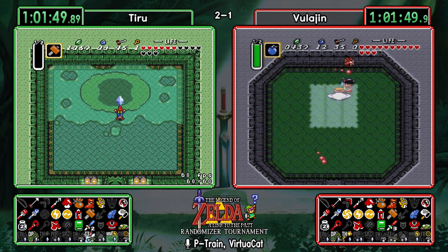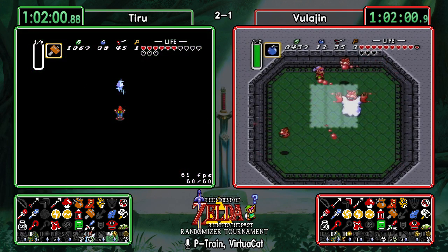Very well executed hammer fight there — just a heart piece though. Mire would have been much more suitable for go mode, but he was there and did it. Let's hope he goes up to Death Mountain next.